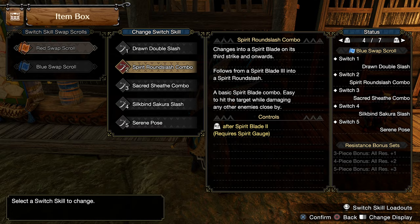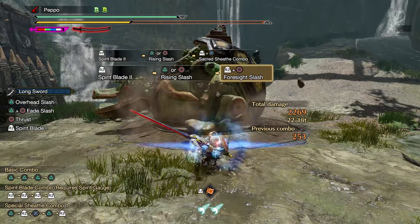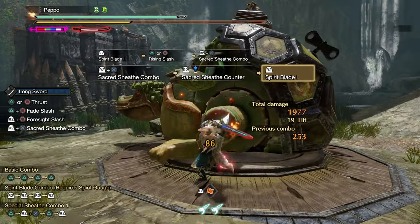The second slot of your Switch Skill loadout is the Spirit Round Slash combo, as it works perfectly with Foresight Slash but also with the Sacred Sheath counter and the Spirit Release Slash — both moves that can be performed by using the Sacred Sheath combo.